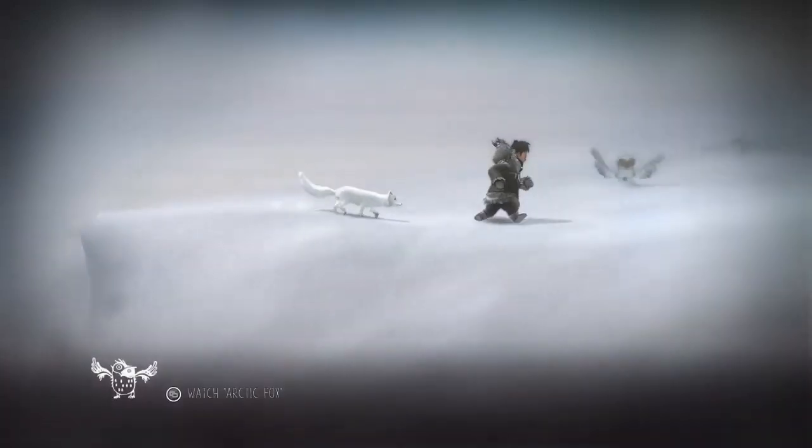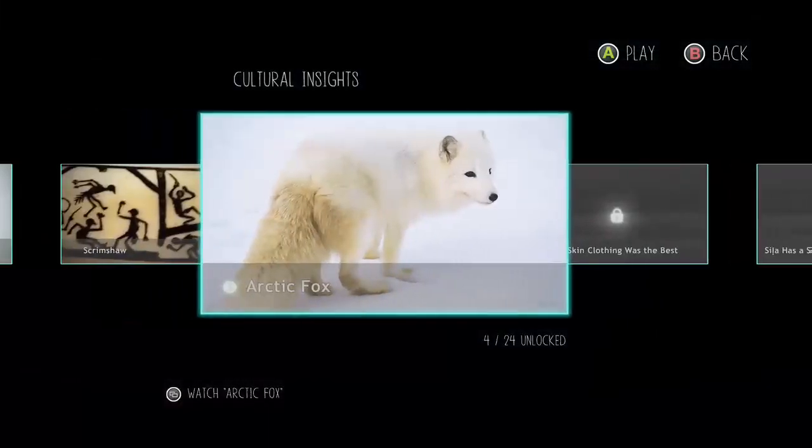Number four is going to be pretty much directly in the path — you can't miss it. It kind of shows you how to collect them; in my eyes it's a tutorial. Once you learn about bracing against the wind, you will find the next one.